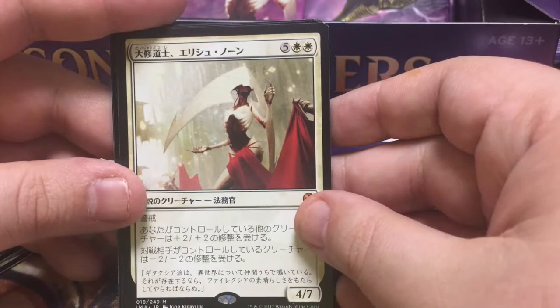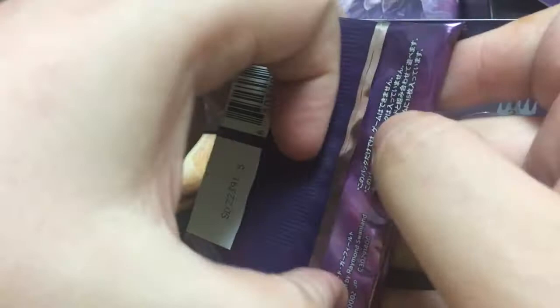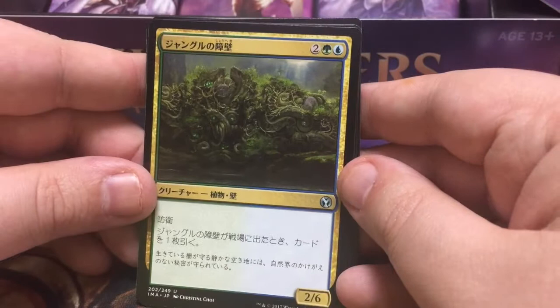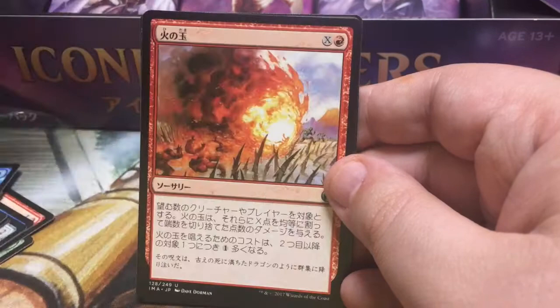And Blinding Mage — he taps guys, although he costs one white every time you do it. So you're not doing yourself a favor in the long run by stunting your mana resources, but it's a fine limited card, so pretty sweet. So yeah, here we got Ajani's Pride — 2/2s when you gain life they get bigger. And Jungle Barrier from Apocalypse — so it's a 2/6 Defender, and when it hits play you draw a card, very similar to the Caryatid.